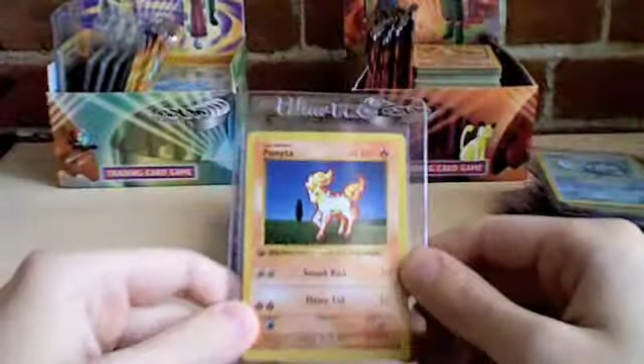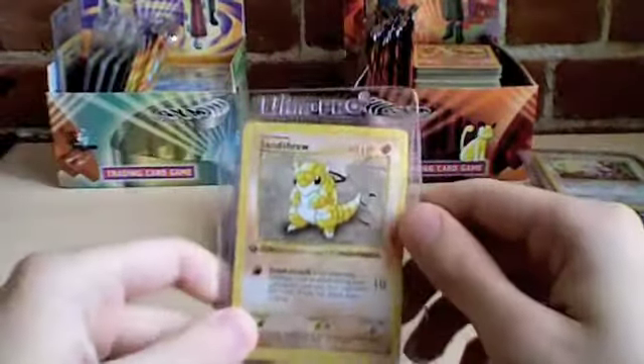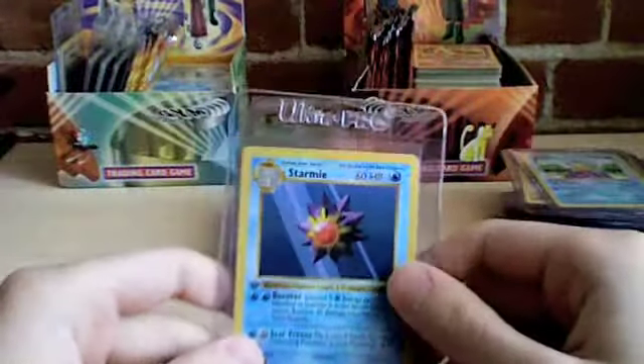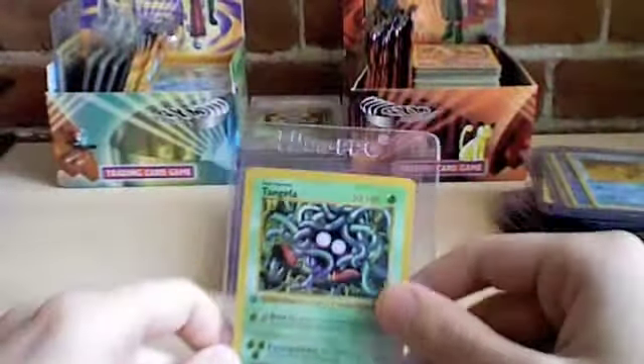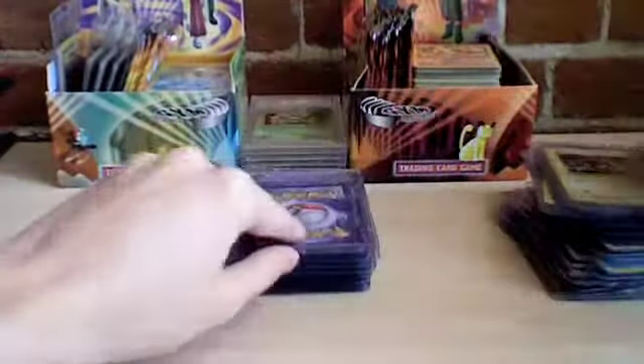Poliwag. Ponyta. Rattata. Sandshrew. Squirtle. Starmie. Staryu. Tangela. Voltorb. Vulpix. Weedle.